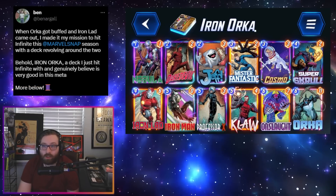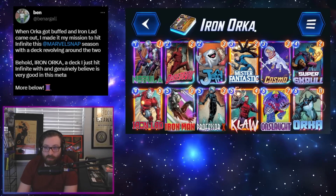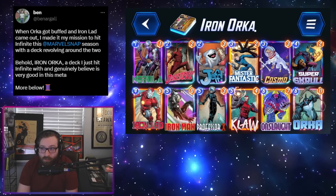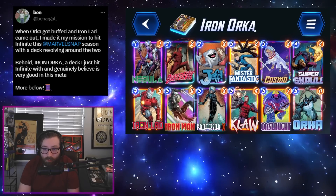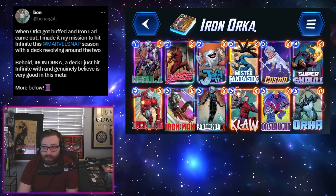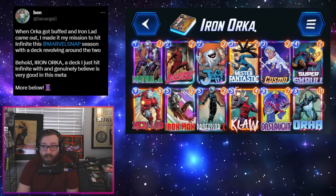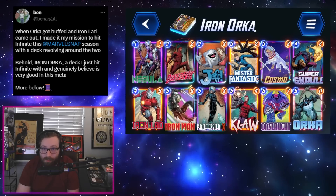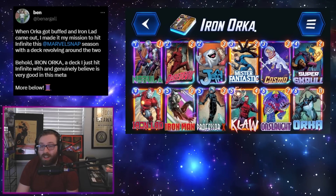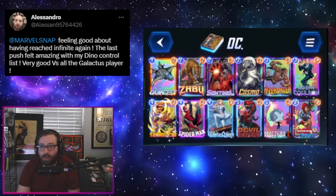Another cool Orca deck that made it to Infinite is from Ben, and this is much more of an ongoing-focused list. We have a lot of prime targets for Iron Lad — not even that bad if you end up hitting Orca as long as the Lad is on his own. We have pretty much the vast majority of good ongoing cards, Onslaught to double up on them, Daredevil to make Professor X a bit better. There's also Super Skrull as nice meta tech, since there's a lot of ongoing stuff going around.